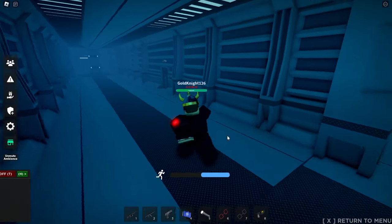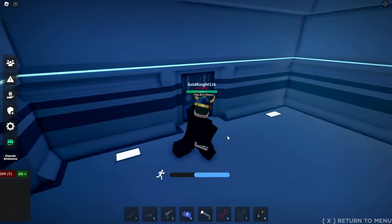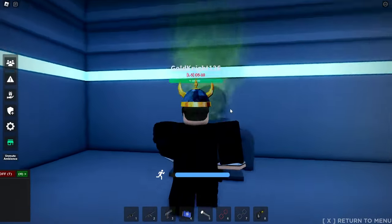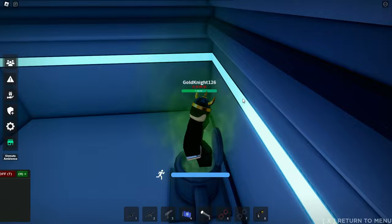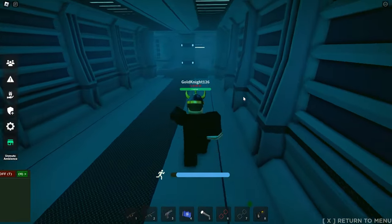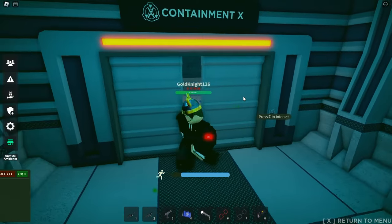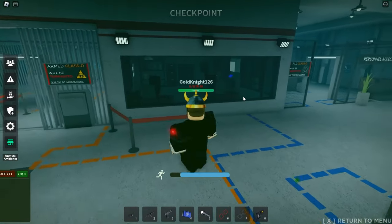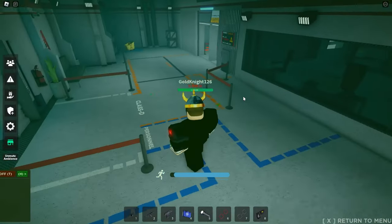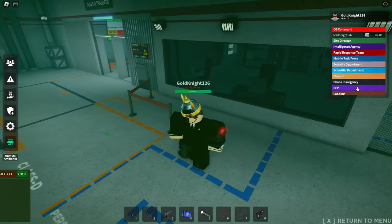The next SCP, SCP-008, is also not very worth it to breach, but it is still possible. To breach SCP-008, you simply have to go into its containment cell, where you will get infected. After that, just try to run into a group of people, and hopefully you'll turn into a zombie on time to kill some of them. It's hard to do this, though, because there's a rule where facility members can't breach SCPs, so it would be hard to get into an area with a lot of people without getting shot first, but it is still possible. I don't have footage for it because I forgot to get it with my friends.